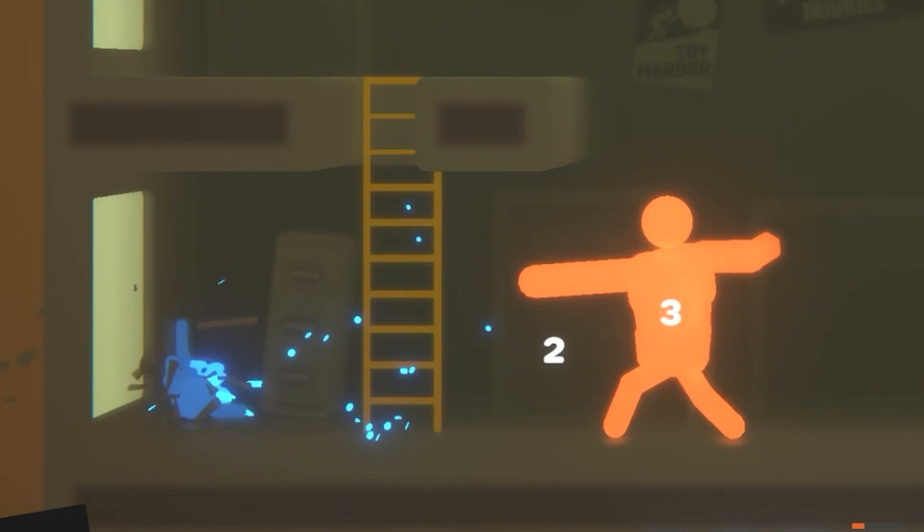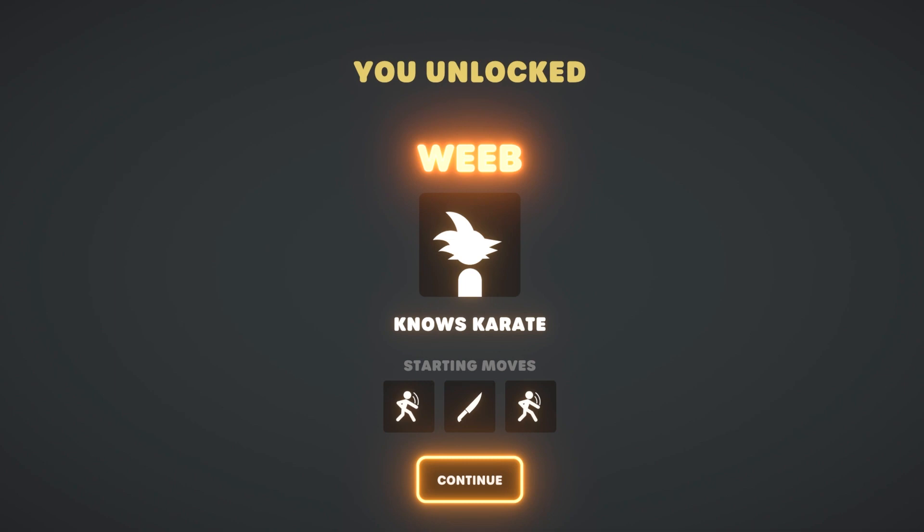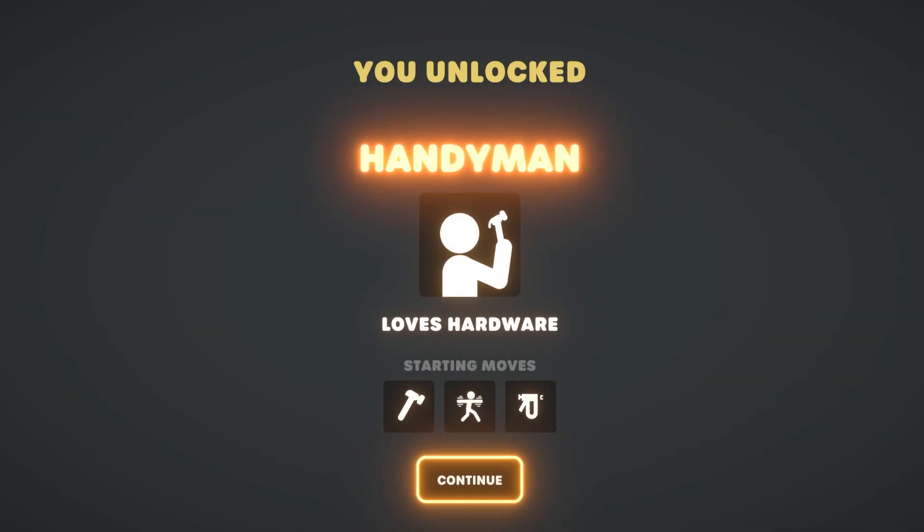You can only upgrade things so many times. Let's try the forward kick because I want to get people out the window. The levitation thing worked really well that last floor — I just levitated a guy out a window without even touching him. You're fired! But I got seven promotions, which unlocked the weeb, who knows karate punch, knife punch, and the handyman, who has hammer, dance, and something.